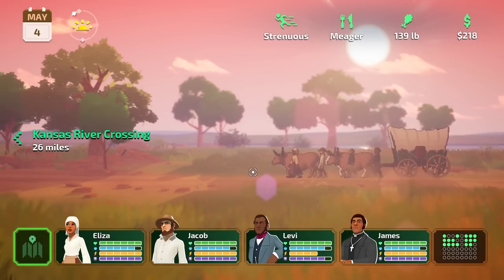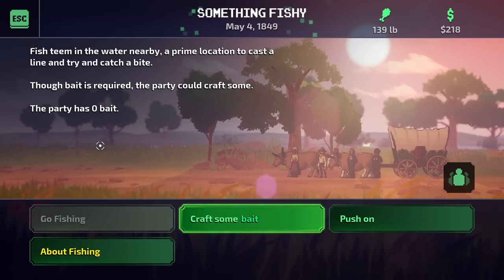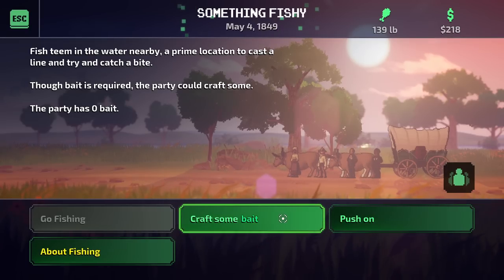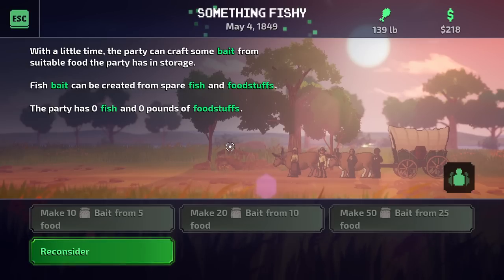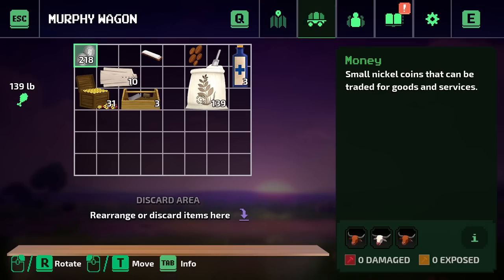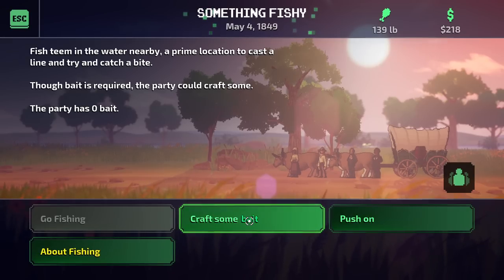All the creatures and stuff that you can click on blend in so well I miss them even when I'm looking at them. It's pretty impressive how well the world blends together. Fish teem in the water nearby — a prime location to cast a line, though bait is required and the party could craft some. The party has zero bait. With a little time the party crafts some bait from suitable food in storage — but actually the party has zero fish and zero pounds of foodstuffs. Must be something entirely different. So no fishing for us today. There are also trophy fish, and we can sell tons of fish to people and haggle for a much higher price. When you've got like 50 fish, you can almost get all the money you need to buy the new wagon just from fishing alone.